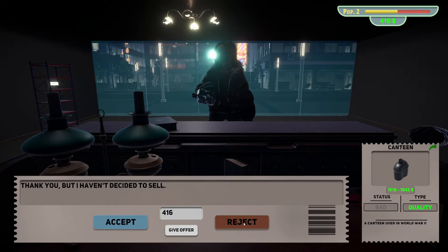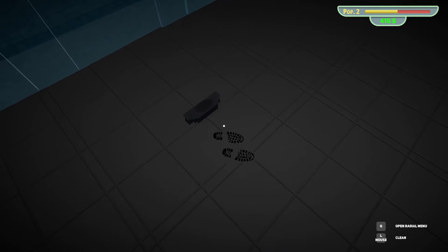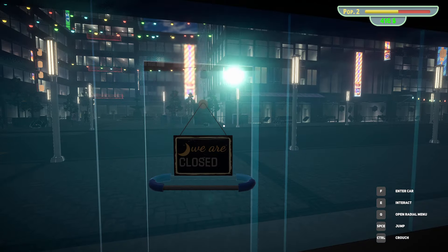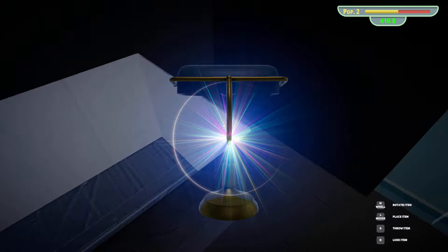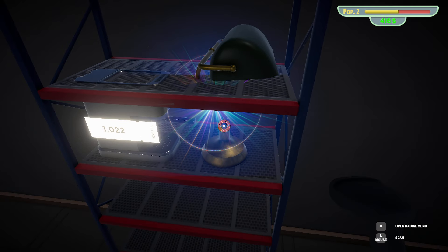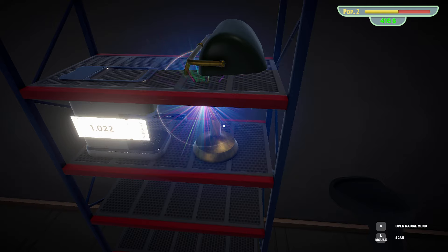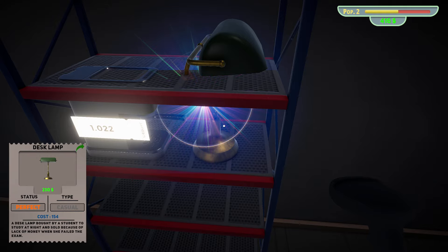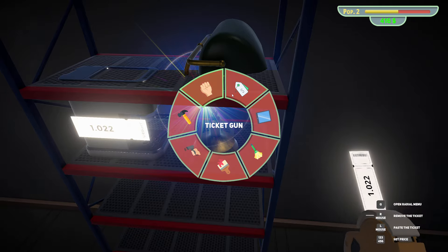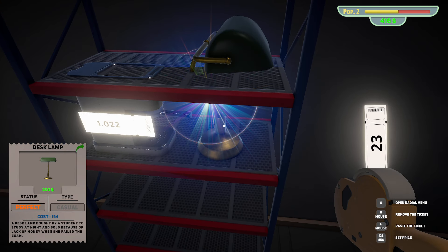No, go away. I need someone to buy my thing so I can start buying other people's things. What is this magical lamp? This is amazing. 230 bucks. The item description says: 'Failed exam — the desk lamp bought by a student to study at night and sold because of her lack of money when she failed the exam.' What does lack of money have to do with failing the exam? This doesn't make any sense — what is going on with this town? 230 bucks — perfect.